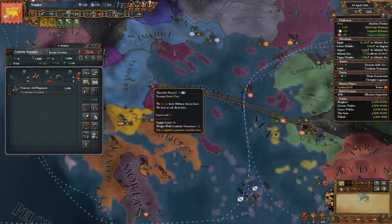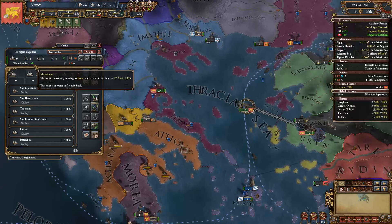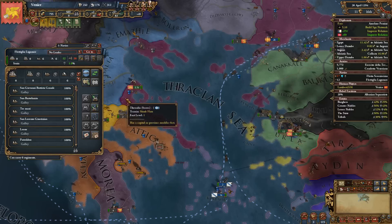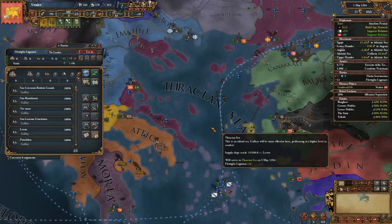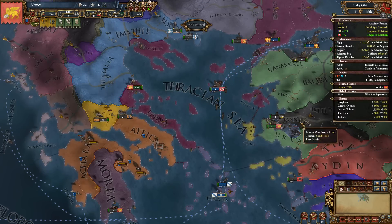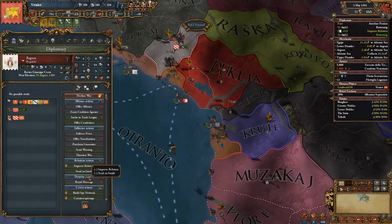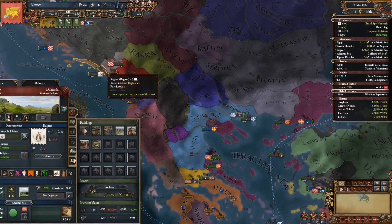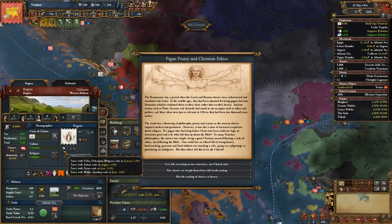Let's get everyone over to Magnesia. You're not going to make it back — 4th of May, no. We'll wait until the next monthly tick. It pays to be frugal in this situation, there's no reason not to be. Let's take you back — we don't need you there anymore. What I do need is a claim on Ragusa, so we'll start fabricating on him. It's probably going to take about 5 years to get the claim. The truce is actually 1409 — that's a 15-year truce.